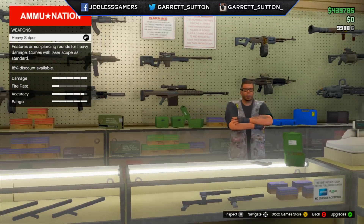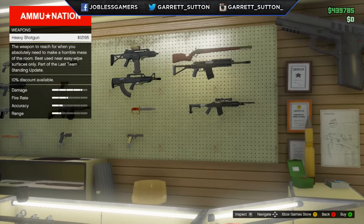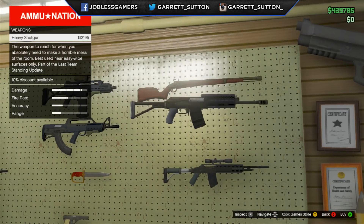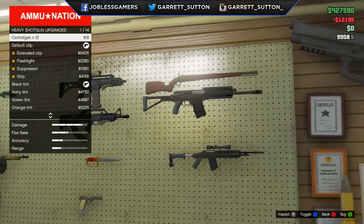There are two brand new weapons that are pretty awesome and that we've known have been coming out for a while now — we have the heavy shotgun and the marksman rifle. The heavy shotgun is $12,195, but I do have a 10% discount, so that's not the right price you will get. This is a pretty cool shotgun, probably one of my favorite weapons in the game now.